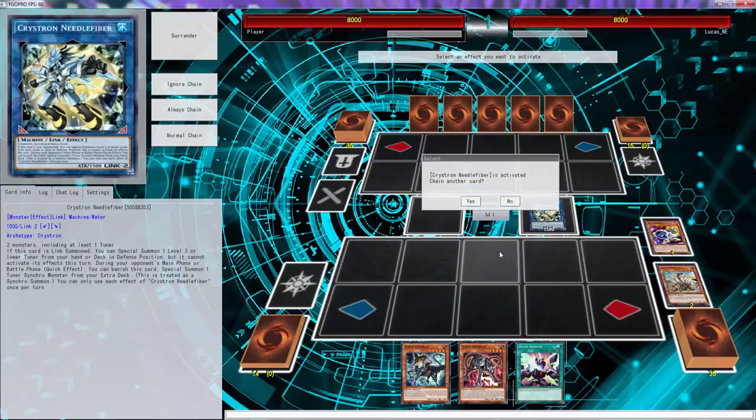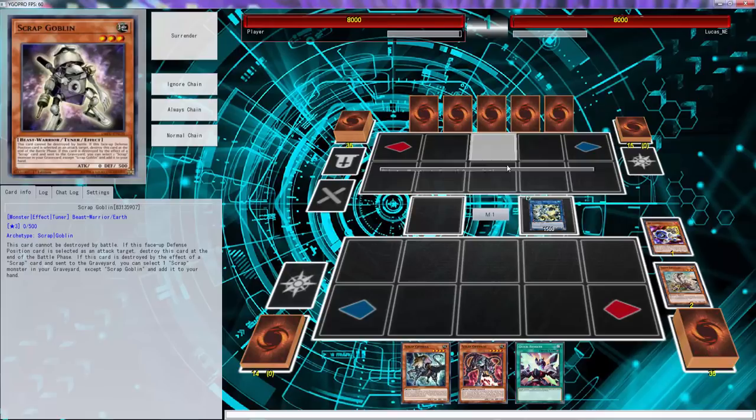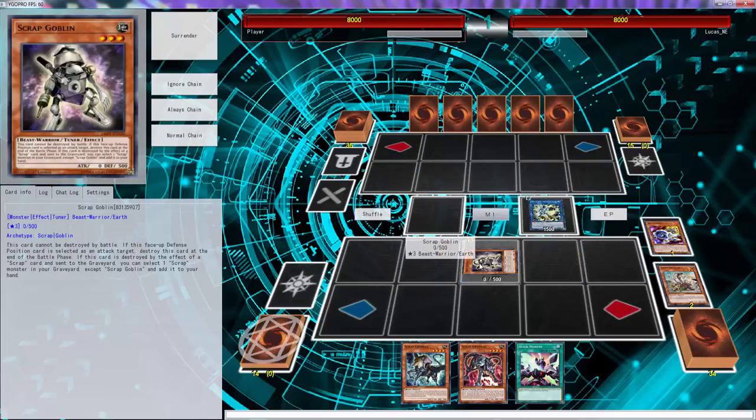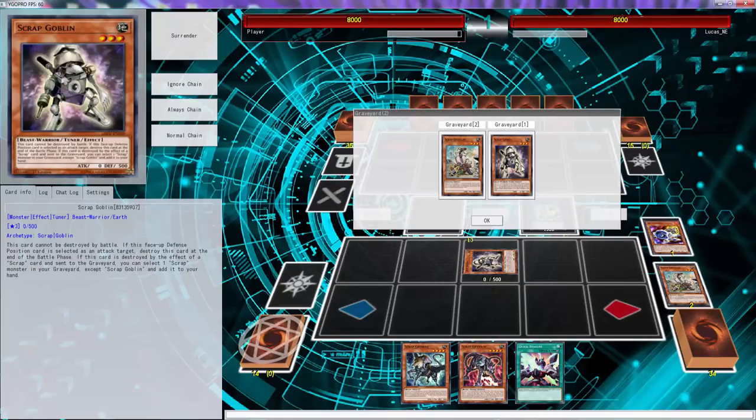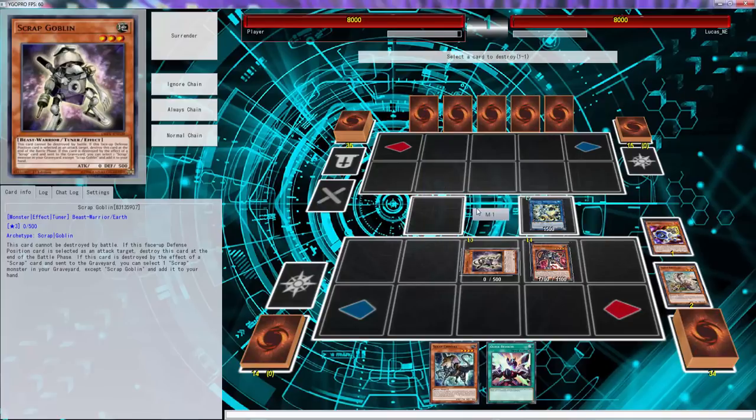We go Needle Fiber - I don't even know why I went Needle Fiber, I just thought about it. We actually need to get Scrap Goblin here. He can't target Scrap Goblin - oh wait, we just get recycled back. I need to stop messing up. We didn't even need to do that.